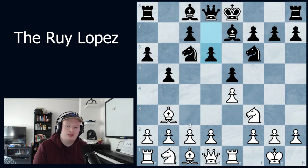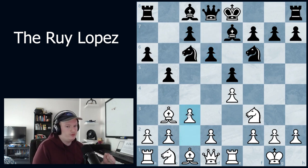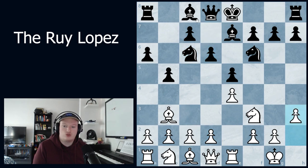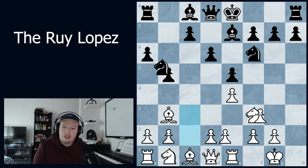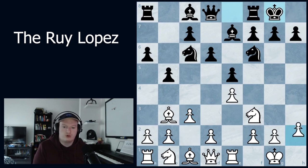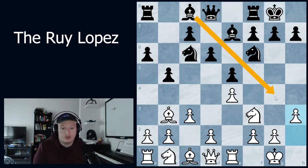What you'll generally see here is white plays c3. This is a multi-purpose move with two reasons: first, it allows the break d4, giving white more space in the center. But it also defends against the threat of knight to a5. For example, if we played h3 to prevent bishop g4 — a very natural response — the move knight to a5 becomes annoying because the bishop cannot escape. So c3 keeps the bishop safe while preparing d4.